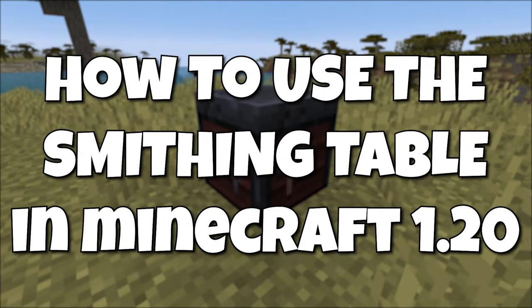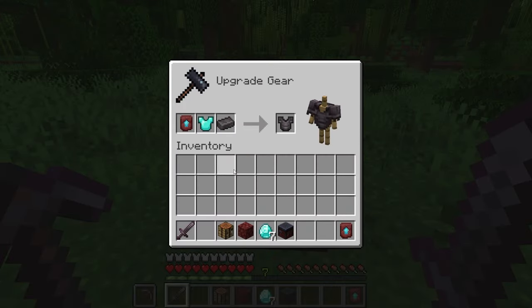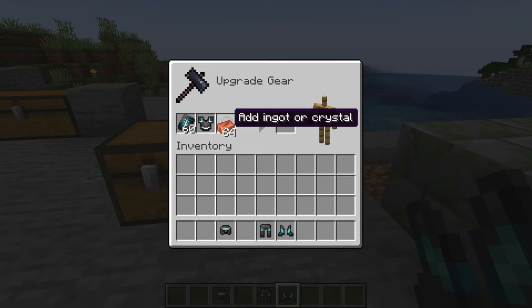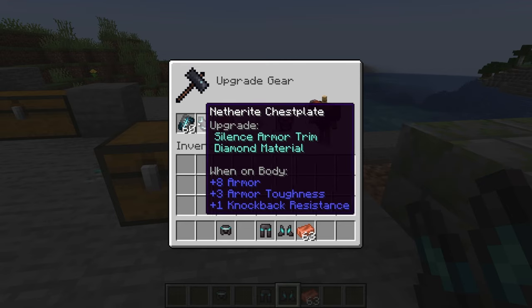How to use the smithing table in Minecraft 1.20. In the Minecraft 1.20 update Trails and Tales, the smithing table has been changed to not only upgrade diamond gear to netherite, but also to put the new armor trim on your armor. These changes to the smithing table are currently in the snapshots and will not be in the game until the update is released.